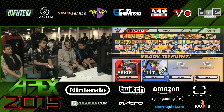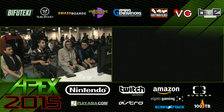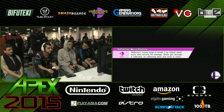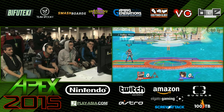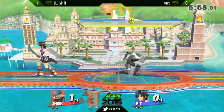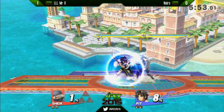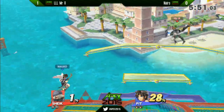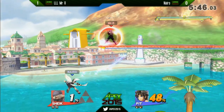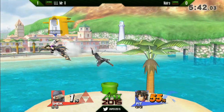Two of the kills that Mr. R got were from a read where Nairo would get up regularly, hold shield and roll back — and Mr. R just buried him both times for it. Excellent patience from Mr. R, really bringing out Nairo's defensive habits and taking absolute advantage. Now we see Pit on Delfino, which harkens back to the Brawl days when sharking was a major threat. I don't necessarily think Nairo's going to try and pull that out right now.